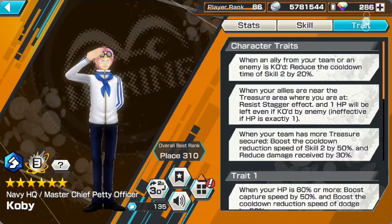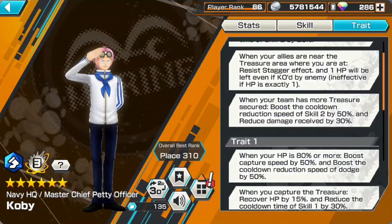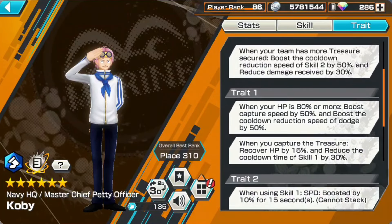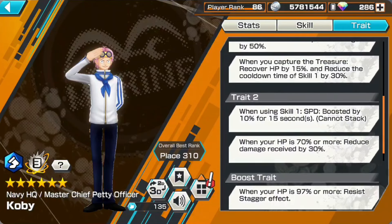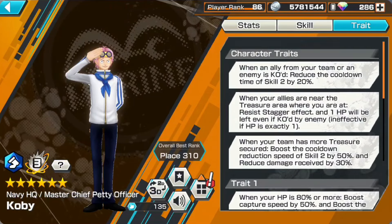He has decent traits. Every time your ally dies, you get a Skill 2 cooldown. When your allies are near the treasure area, you will resist daggers and be left with one HP if you're supposed to die. If you have more treasures, you get 50% Skill 2 cooldown and damage reduction. Capturing speed increases if you have more than 80% HP, and every time you capture you get HP recovery with Skill 1 cooldown. Using Skill 1 speeds you up, and at 70% or more HP you get a further 30% damage reduction.